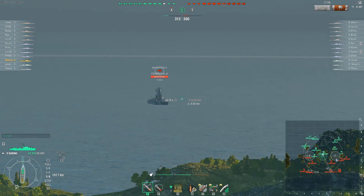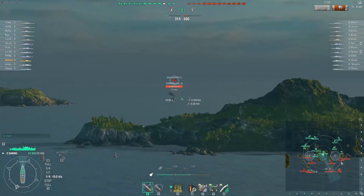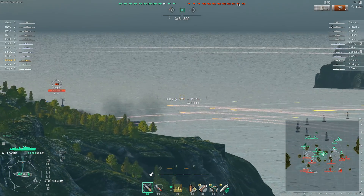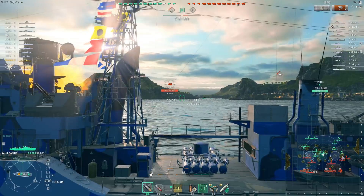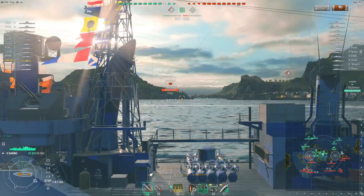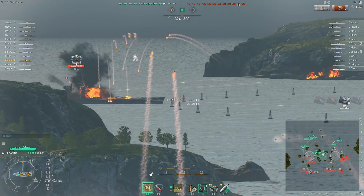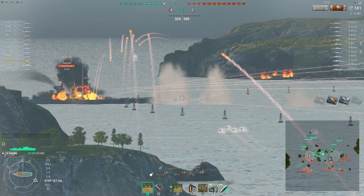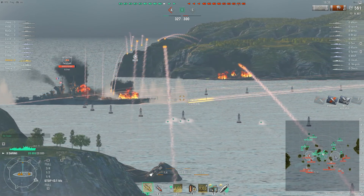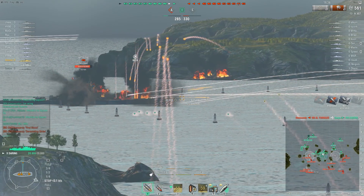On the right flank we see the Z-52 is probably hydro-ing the Gearing and the Harugumo from behind. There is also the Salem here for radar backup. There aren't that many ships on the right flank, and honestly this Z really should just take the cap. With the Moskva spotted on the other end of the map, the Z is basically king — he could sail into that cap with his powerful hydro, take it, smoke up if spotted, and there would be nothing to stop him.